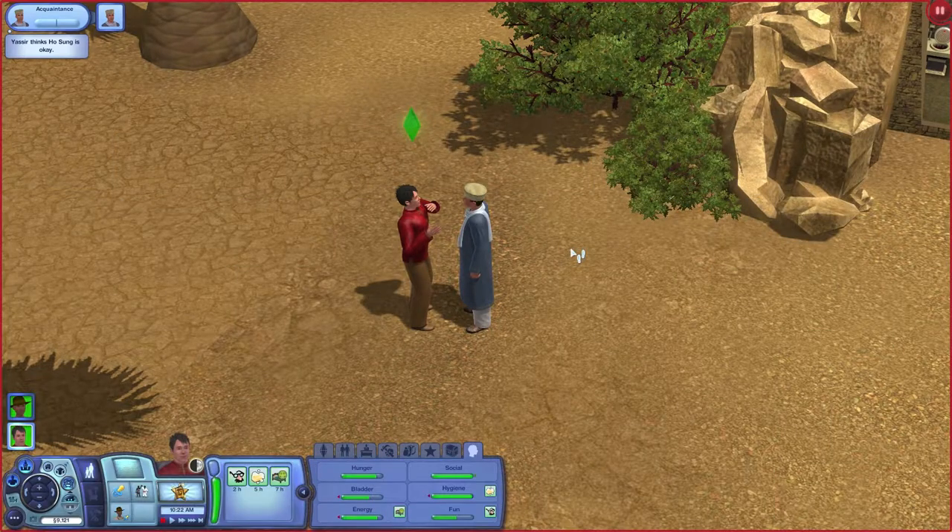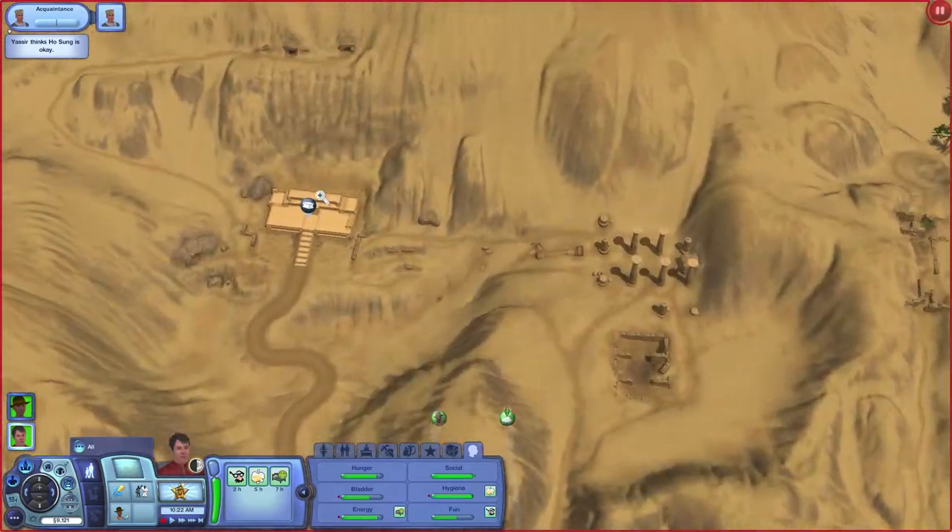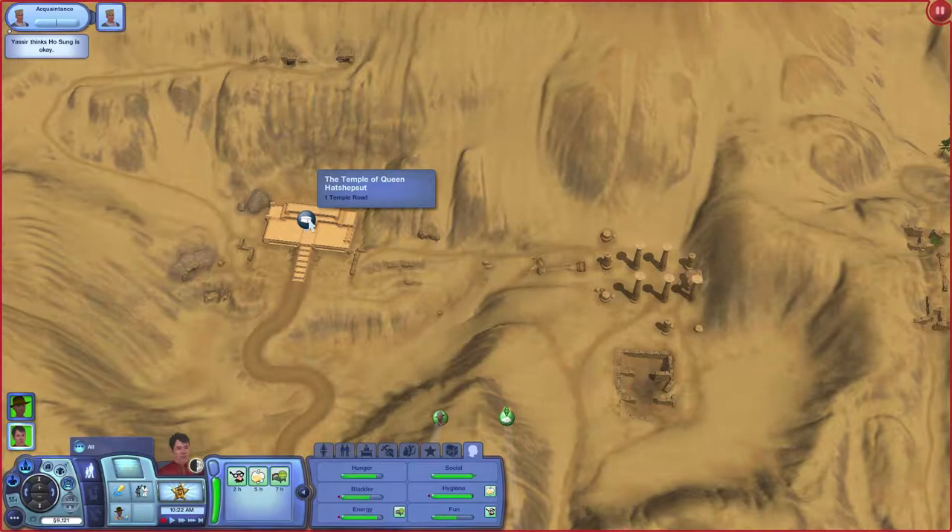Hello everyone, Brittany here, and welcome back to part 56 of The Sims 3 World Adventures. So where we left off, we read a book about questionable romantic foods, we explored some lady's basement, used a toilet to open a door, and now we have to adventure through the Temple of Queen Hatchbook and check the servants quarters.